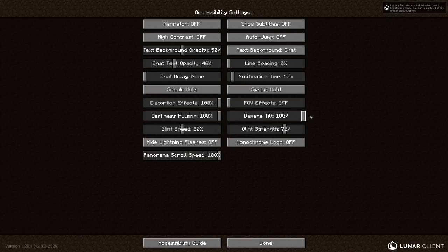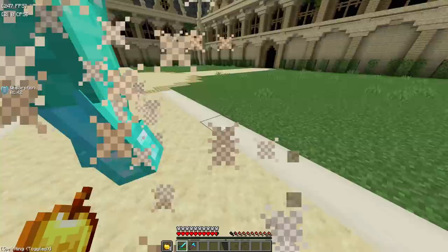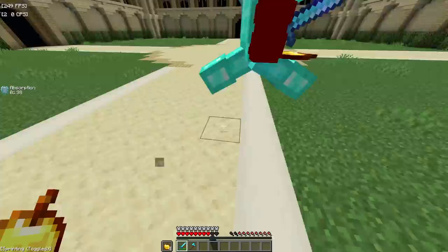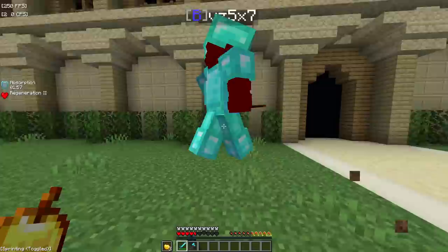Go to accessibility settings and set damage tilt to zero. Let me show you what it looks like at 100 first — yeah, I normally have it at 30. Now putting it at zero, we should get some insane combos. It looks way more smooth now, there's literally nothing messing up my aim. Is this actually a strat?